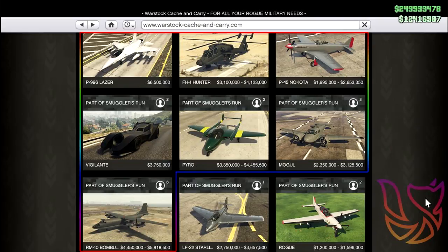The next vehicle is the P45 Nokara at 2.6 million dollars. And then the next vehicle is a one-of-a-kind vehicle — it is the Batmobile, known as the Vigilante, at 3.7 million dollars.